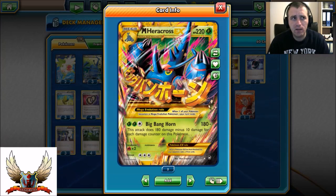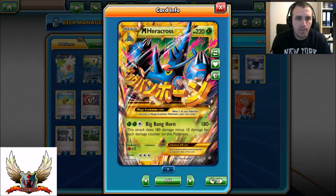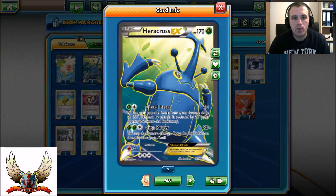I can definitely play with the Wild Plume and tag some Max Elixir so I can accelerate a basic Heracross. I can easily just put a Forest of the Giant Plants down, and turn 1 I can evolve into Mega Heracross and hit for 180 turn 1, which is definitely awesome if you go first. Plus, if you can manage to item lock your opponent, you're in great shape. I came across the idea to play 3 Heracross with 3 Mega Heracross, and it definitely works surprisingly.